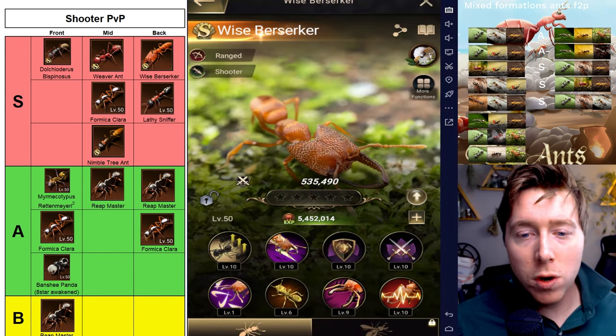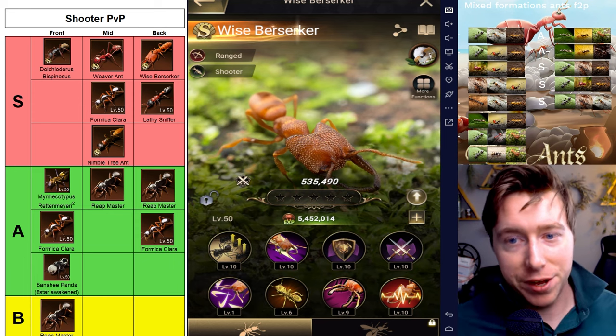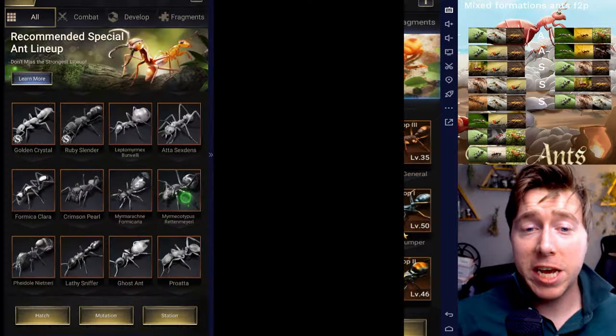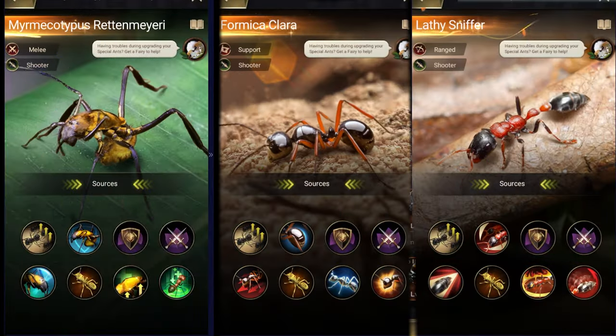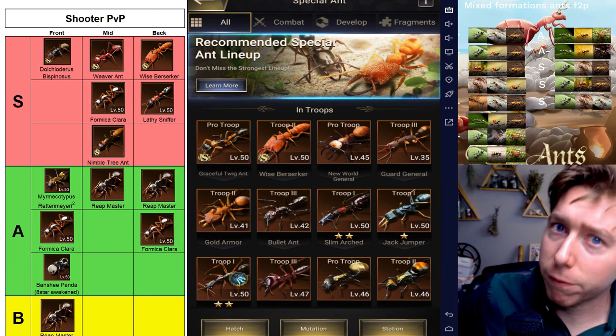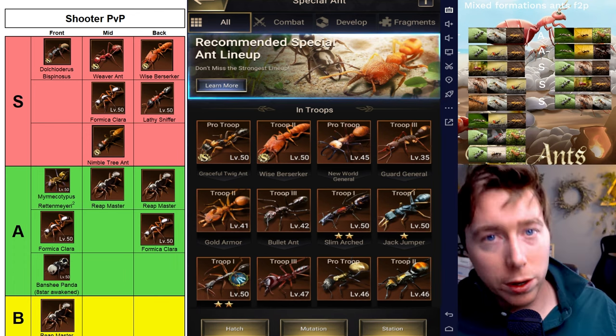There's still one more S-tier lineup to look at. Dust Storms let me know how this lineup works. It's an MR, FC, and Lathi lineup. If you see this lineup, it's probably from a very experienced player. Let's take a look at how this one works.